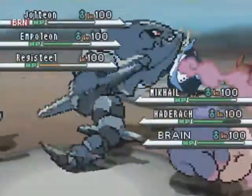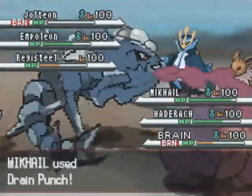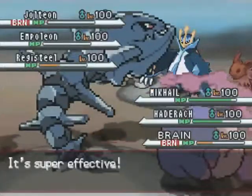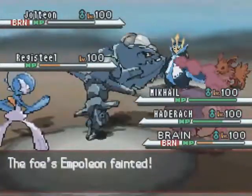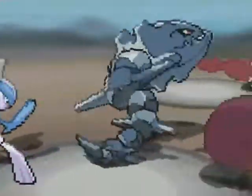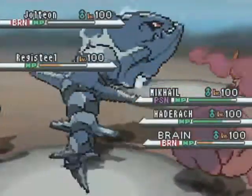He goes ahead and uses Hidden Power Grass — it does a lot considering it's not very effective. I don't think he can take out Brain. He does get the burn, but that's not gonna be the hugest deal. Drain Punch against Empoleon is enough to kill, and that's really awesome because Empoleon would've been a huge threat, especially if he'd gotten into Torrent range. Registeel goes ahead and Toxics my Gallade as Brain sets up the Trick Room yet again.